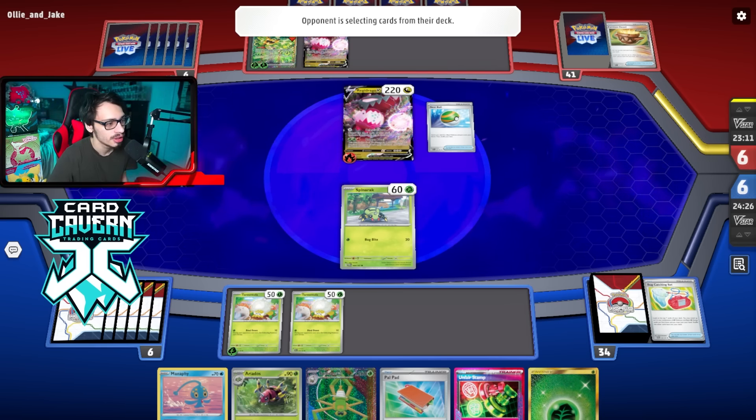They can retreat but they'd have to give up three energy — I think they just attack. It might just be game. They don't even attack — they pass. 210 damage on the dot — that's the dub! GGs. Definitely an interesting match. Going first is better than going second, and Regidrago has a three-retreat cost so you can increase your damage quite a bit with Ariados and Spite Ops.